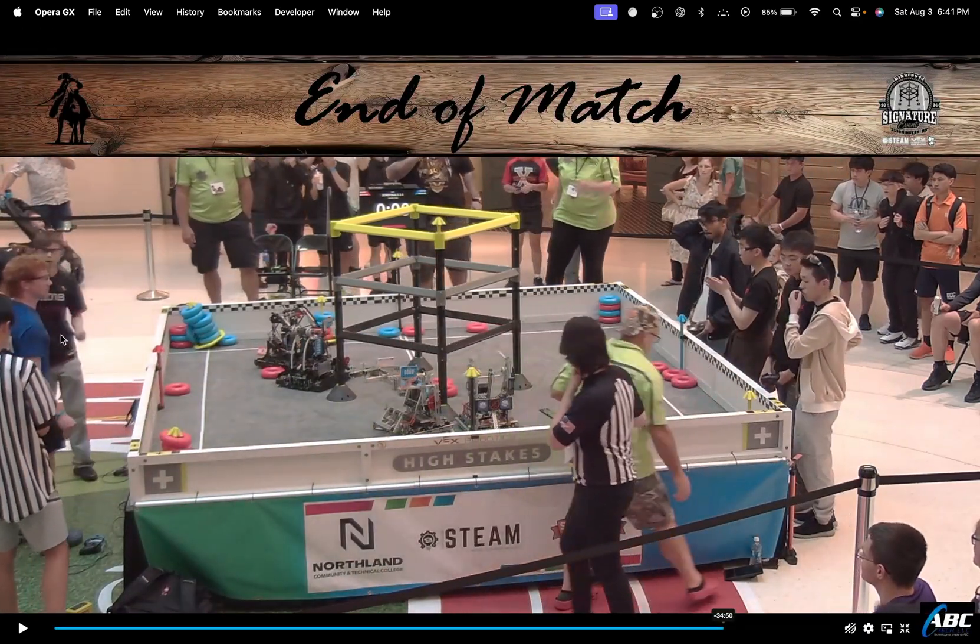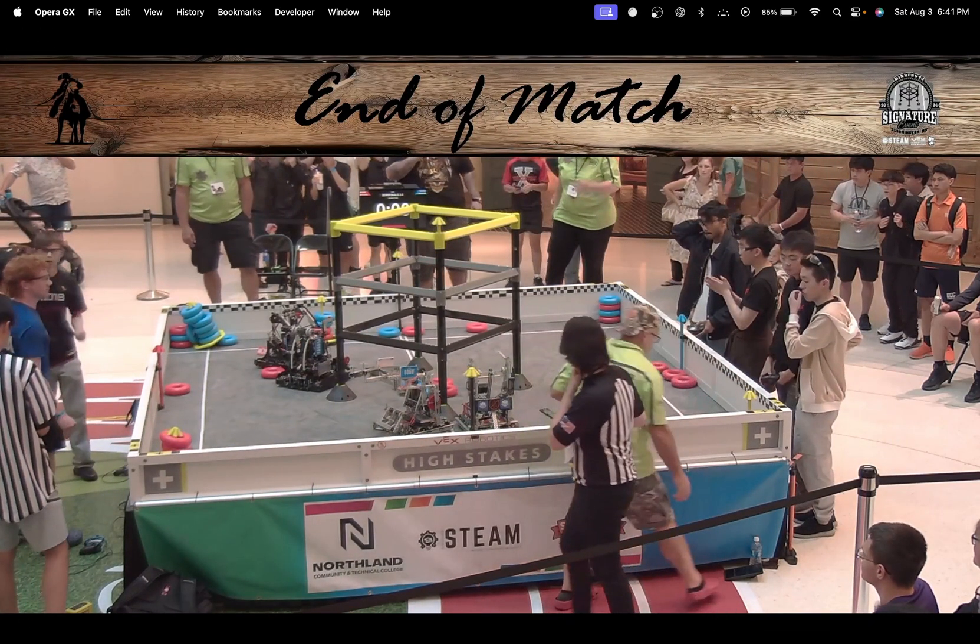A takeaway for this match is to always communicate with your teammates and just make sure you're going to be switching those goals out. If you have control of even one of the positive corners, plop your goals in that corner, make sure you have control over the goals, and just make it hard for the opponents to take them away. And I think that's about it for this match - GGs to BarkBots. If you guys have any other matches you want us to review, put them in the comments down below. Thank you for watching. Thank you, Kevin, for hosting with me.